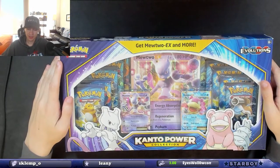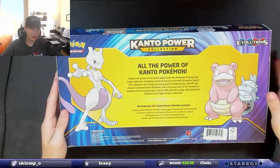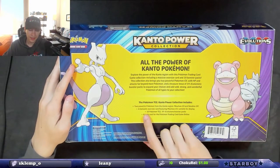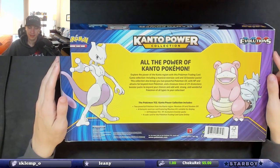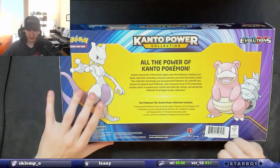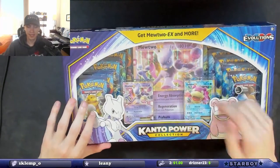What we have in front of us is the Kanto Power Collection XY Evolutions. It comes with two powerful Pokemon from the Kanto region — Mewtwo EX and Slowbro EX — an oversized card featuring Mewtwo EX, 10 XY Evolutions booster packs, and a code card for the Pokemon Trading Card Game Online.